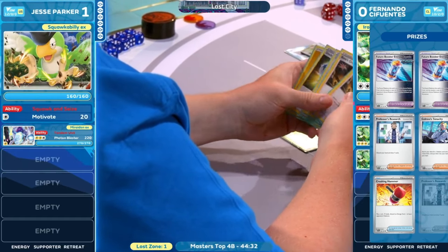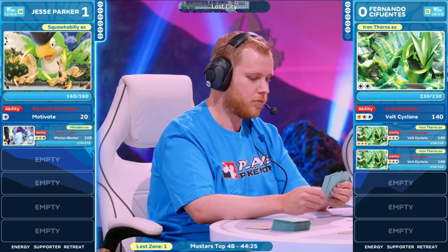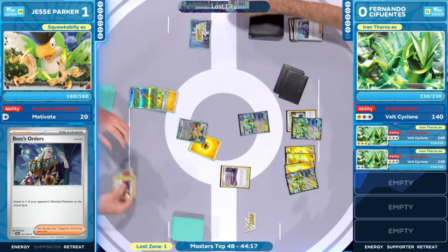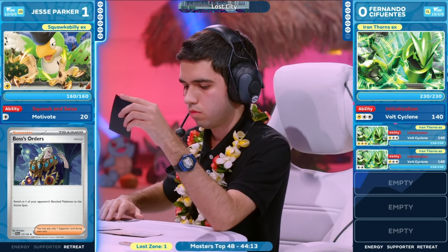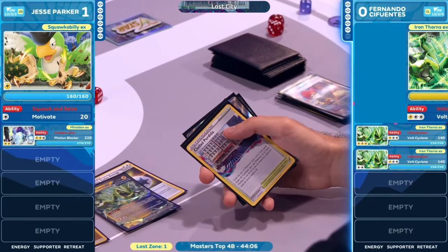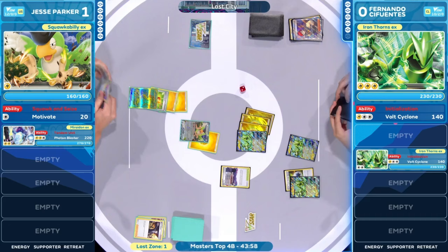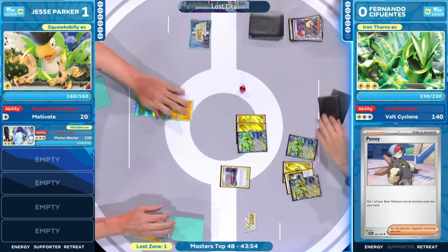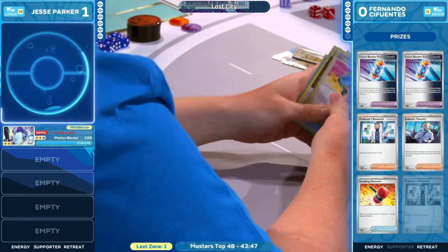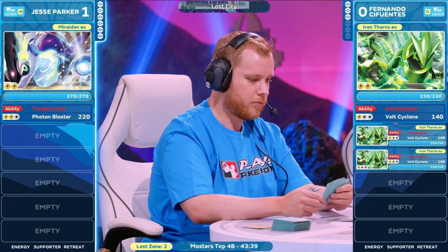Jesse Parker going to promote that Squawkabilly EX into the active. The patience you have to have in moments like these — you find your second Boss's Orders in a hand that doesn't really need it. Motivating, slowing down, getting one energy you get to attach. At this point, you're not putting on very much pressure. Penny is going to just put up a wall. It's devastating if you're Jesse Parker — that Penny just scooped up that Iron Thorns EX that was almost knocked out, and then it's doing some knockouts of its own, taking out that Squawkabilly. Two more prize cards down for Fernando Cifuentes.